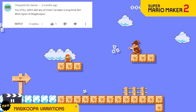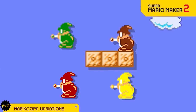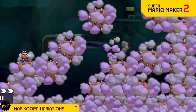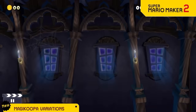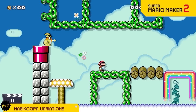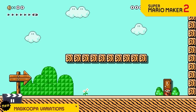We know you're tired of the boring Magikoopa, so we're introducing Magikoopa variations. The red Magikoopa will turn the entire screen's blocks into spikes. The green Magikoopa can turn the entire screen into nothing. The yellow Magikoopa zips around like a ninja and shoots super fast. And finally, the invisible variant — you won't know he's there until a spiny falls on your head.